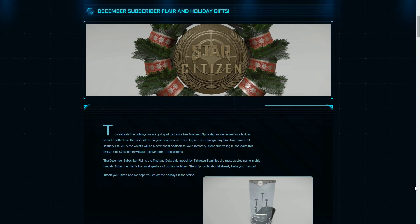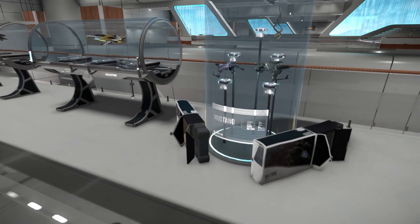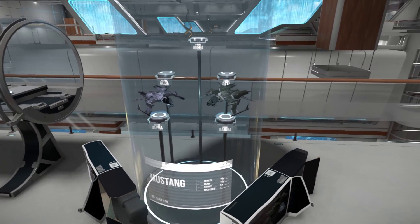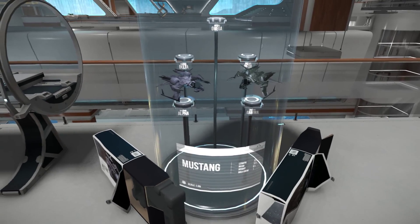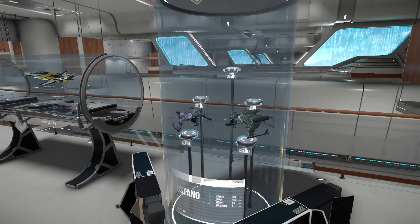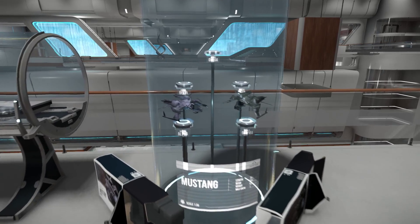We've already seen the new Christmas wreath which is available for everybody to display in their hangar, and there are also some new models available. This one features the Mustang, and there are going to be several variants available to buy soon — so I'm probably going to have to buy a Mustang. Also worth remembering: on the 19th there's the annual Christmas live stream which starts at 10 a.m. Pacific time, so that should be pretty interesting and I'm going to have to try and get home from work quick enough to catch some of that.